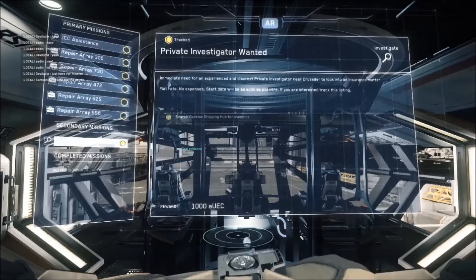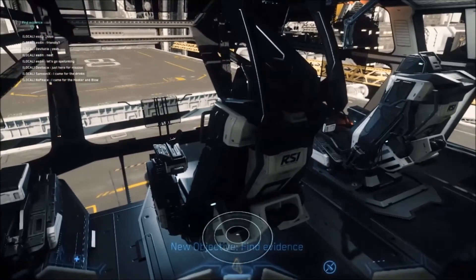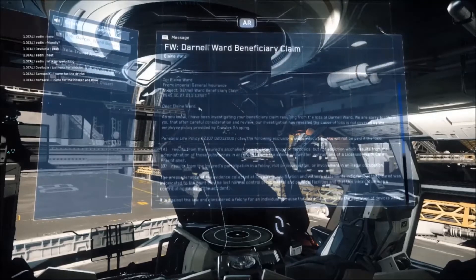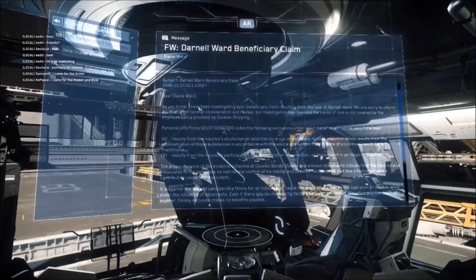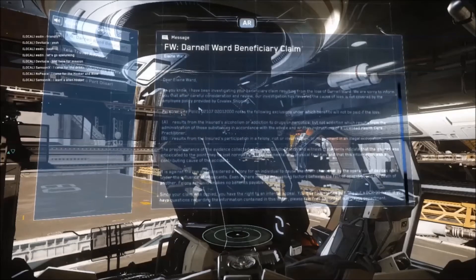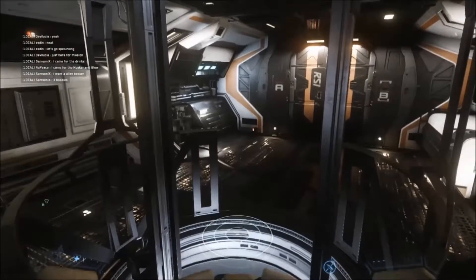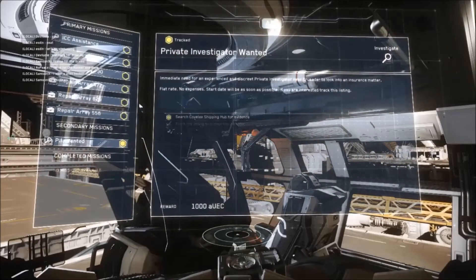So this is kind of the only secondary mission they've got out — you can replay it once a day. Before we go out, she did attach the insurance claim here. It looks like he was intoxicated and caused some people's lives to be lost at the Kovalek station, which is one of the stations you can currently quantum travel to. You can go to a bunch of different arrays, you can go to the Cryastro station, you can go to Correa — Correa's the dangerous one. We'll go to all of them eventually, but for now we'll stick with this mission, just see it through and see where it takes us.